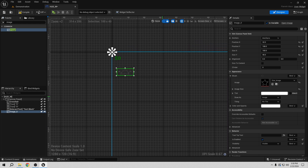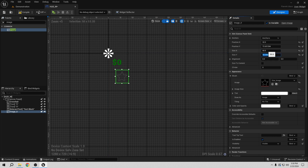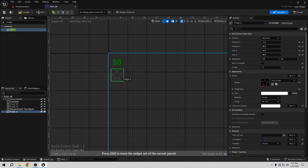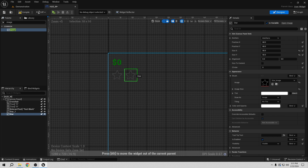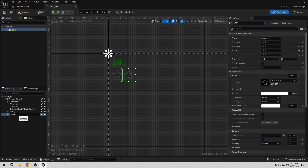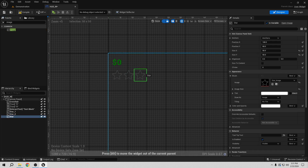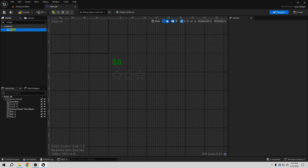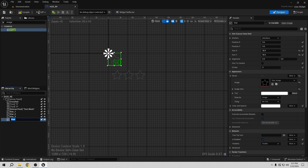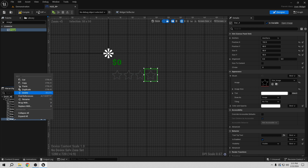Let's focus a little bit. It's too big so we can play with the number — let's put something like 50 by 50, I think that's fine. We can name this 'star one'. Then we can duplicate it, move it right beside, and call it 'star two'. Let's duplicate again to get 'star three', then 'star four', one more duplicate for 'star five'.